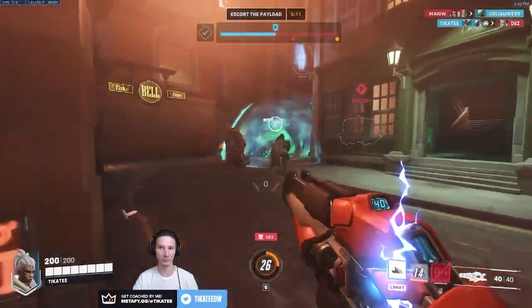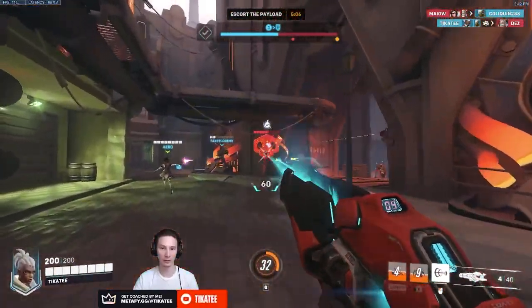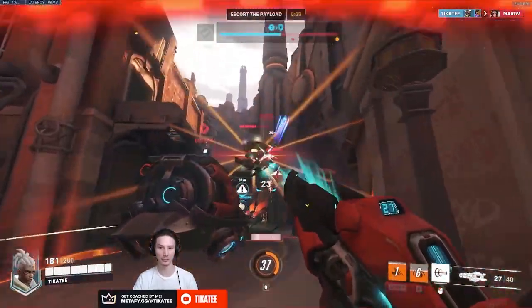Most commonly, Disruptor Shot is used in dueling situations where you're just trying to add that extra bit of pressure to make it easier to line up your Railgun shots or to force people into more awkward movement options.